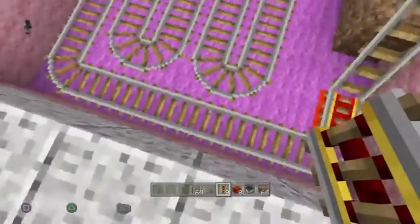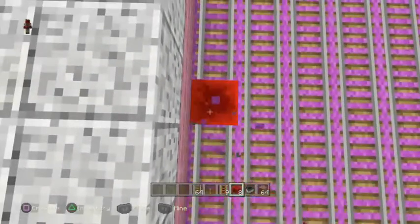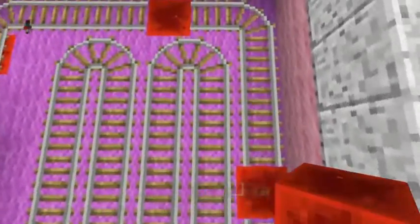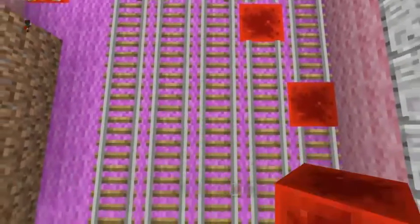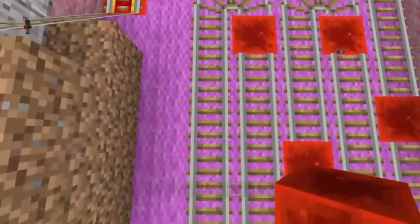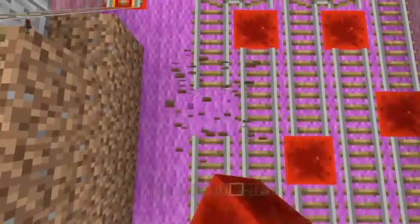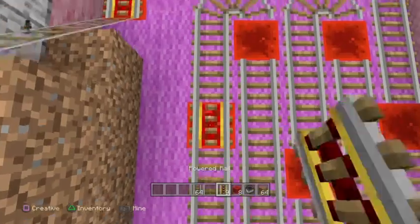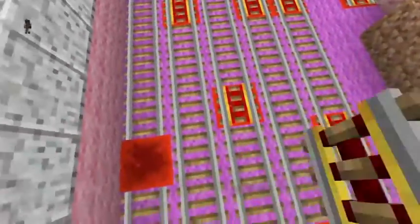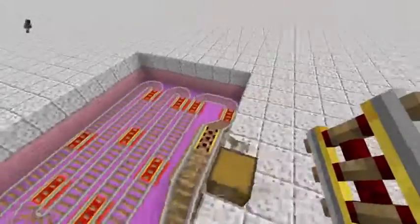Now you want to have evenly spaced-out powered rails. Here is where I differ from most people — I am super paranoid that it's not going to work. I would rather just spend the extra resources and use more redstone and more powered rails than worry about it. I'm going to add extra rails here and here, and then on top of each of these you're going to put a powered rail. This is going to send it all the way around the minecart track.